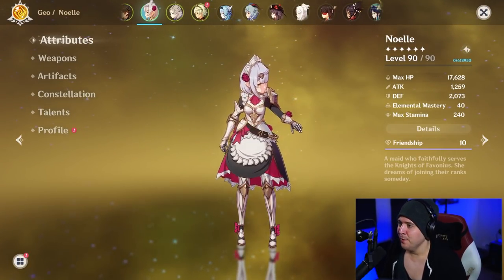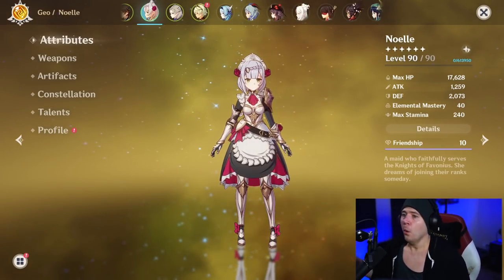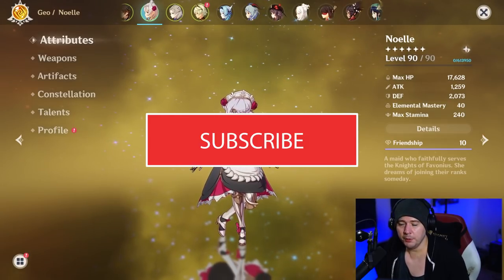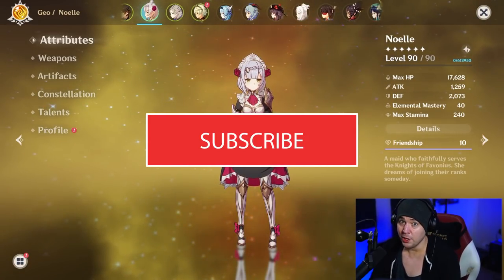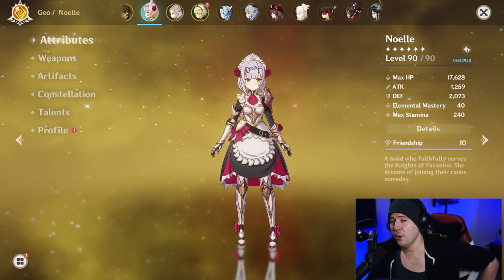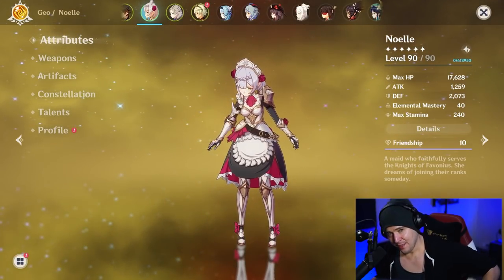Noelle still gets underestimated. She's a jack of all trades — she's never going to be the number one DPS, number one healer, or number one shielder, but she does all of these things very, very well. She specifically excels at AoE damage situations with her burst, though single-target can be weaker. If you have her at C6 and are struggling in the abyss, definitely level her up — she's so fun. She is very demanding in her artifacts and stats, though. Subscribe if you want more content like this — see you in the next one!